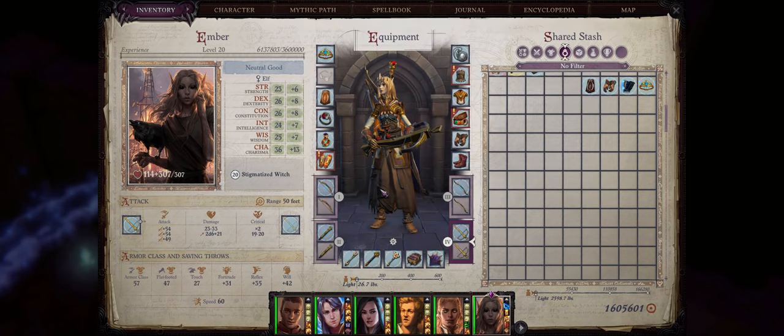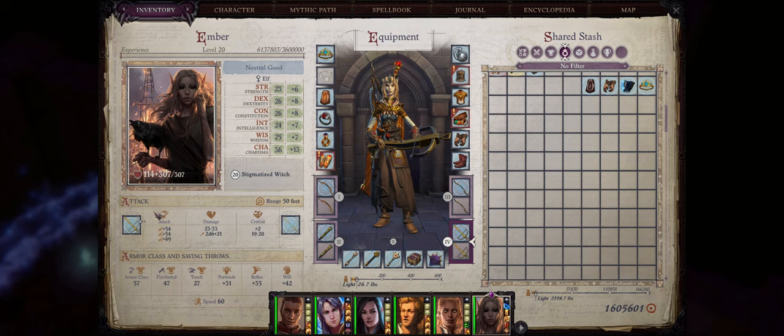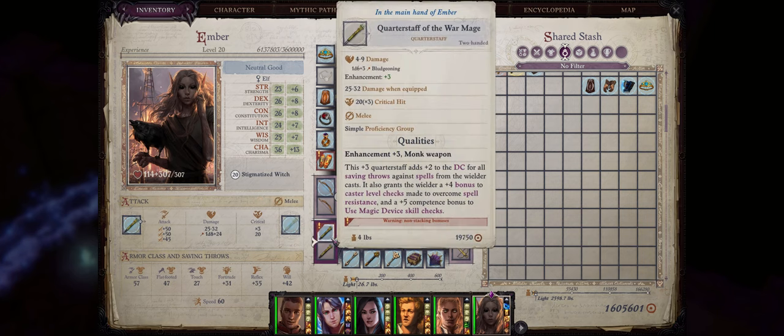Now let's talk about Ember's weapon slots. Ember as an elf can actually equip quite a lot of ranged weapons from short bows to long bows, crossbows and so on. Of course chances are you won't have her attacking the enemy really. You can also use the Quarterstaff of the War Mage when casting spells that rely on saving throws. The Quarterstaff of the War Mage will also increase your Hex difficulty class and give a plus 4 bonus to spell penetration, so keep that in mind.